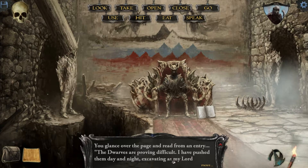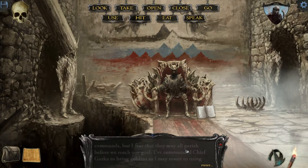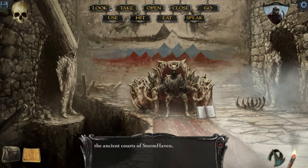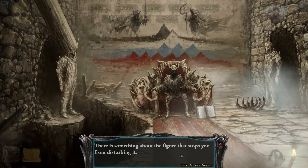The walls are proving difficult. I have pushed them day and night, excavating as my lord commands. But I fear that they may all perish before we reach a goal. I have commanded Chief Gorka to bring goblins as I may resort to using those brutes for this work. This is some sort of goblin king, I guess. Interesting. Mummified figure — okay, so he's not alive. Good. This is King Dugan. Let's search him.